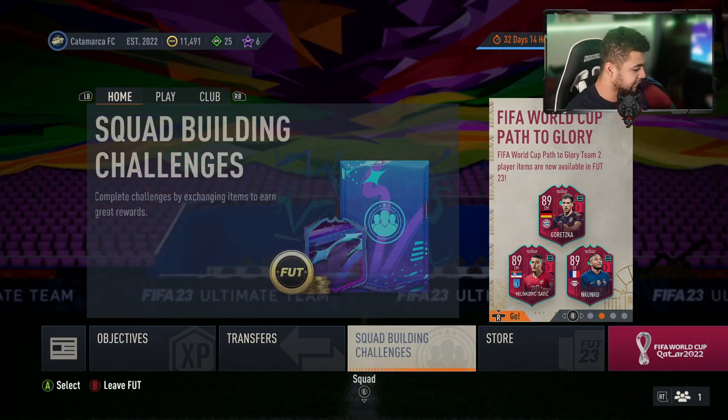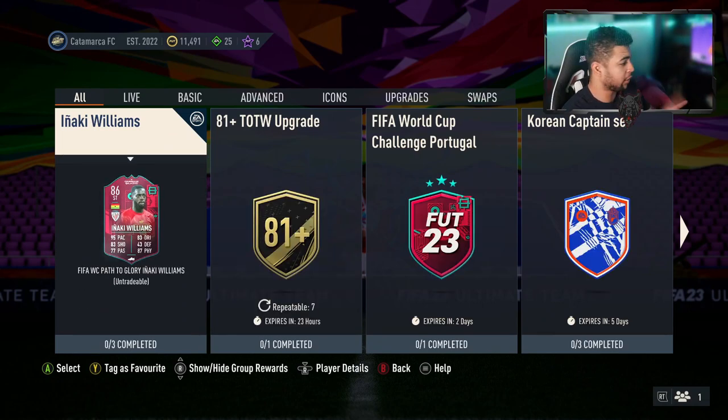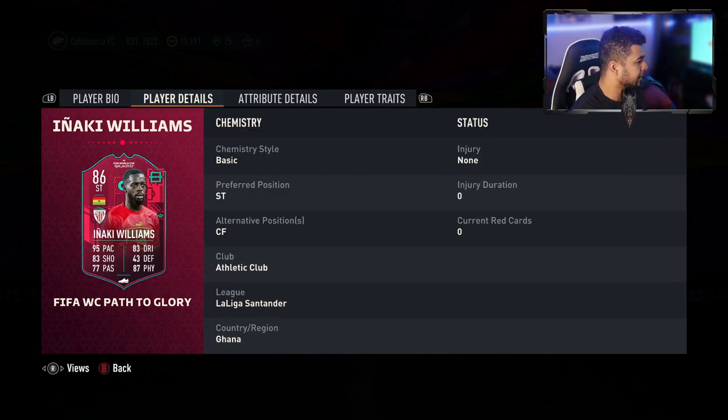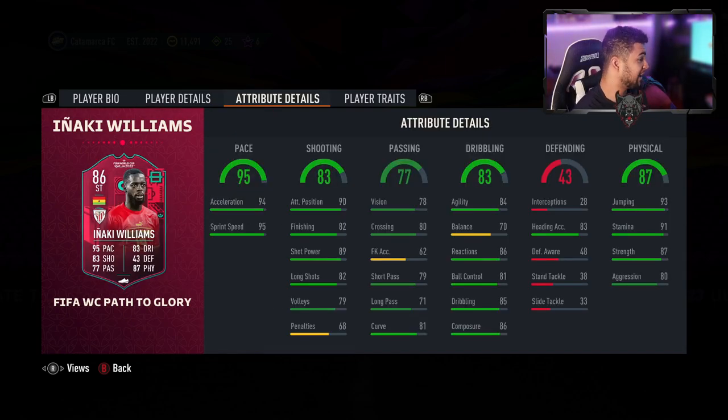Iñaki Williams has a past the glory player SBC. We'll go through the segments in a minute but let's check out his card first. Four star skills, three star weak foot, high/medium work rates, six foot one, can play striker or center forward. Interesting card — I'm definitely going to do this one. His acceleration isn't higher than sprint speed but I still believe he's an explosive player.